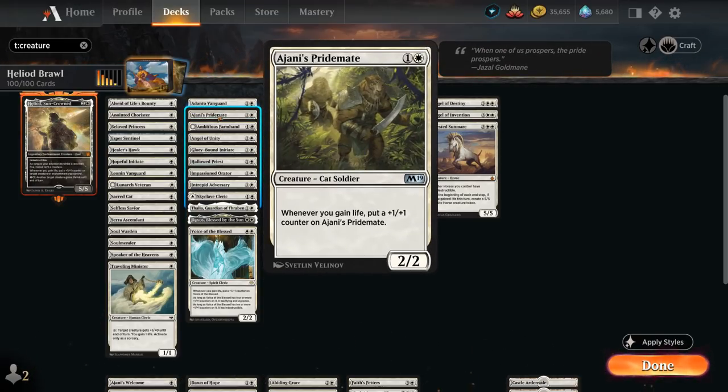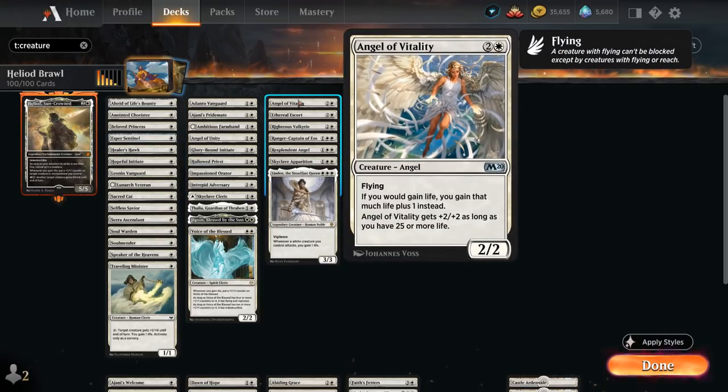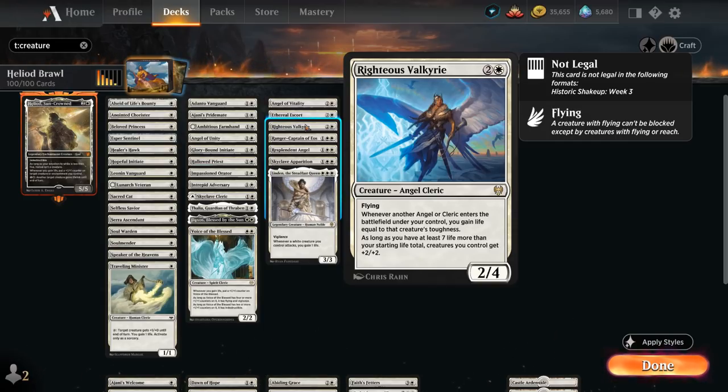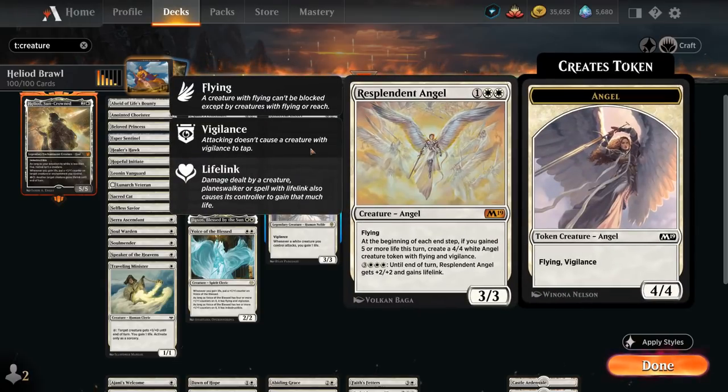Pride Mate, a 2/2 that picks up a +1/+1 counter whenever we gain life, and Adanto Vanguard can make use of all that extra life by paying 4 life to make it indestructible until end of turn and can attack as a 3/1. At 3 mana we've got Archangel of Vitality which by default since we start at 25 life will be a 4/4 flyer, saying whenever we gain life we gain that much life plus 1 instead. Ethereal Escort from Alchemy, a 3/3 lifelinker that when it enters or attacks can choose a card in our hand to perpetually gain lifelink. Righteous Valkyrie, a 2/4 flyer — whenever another Angel or Cleric enters the battlefield under our control we gain life equal to its toughness, and at 32 or more life our creatures get +2/+2.